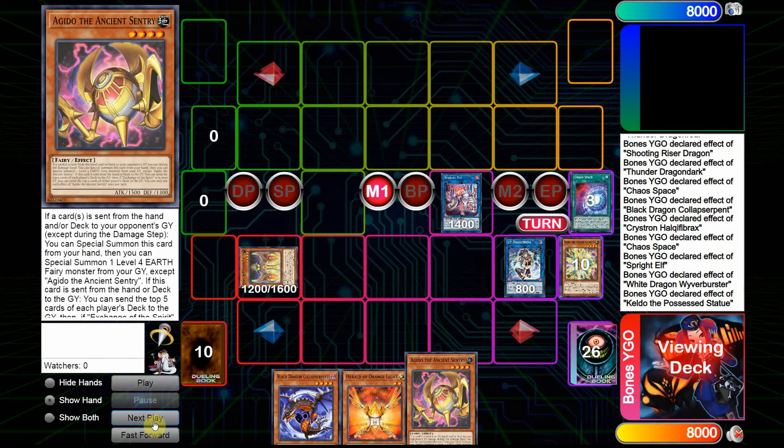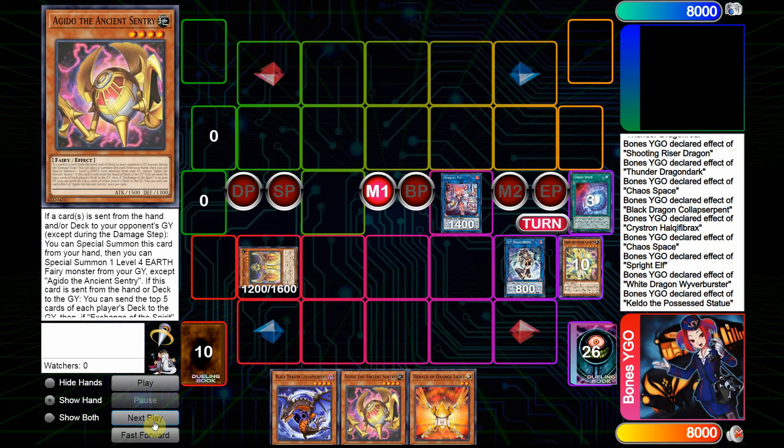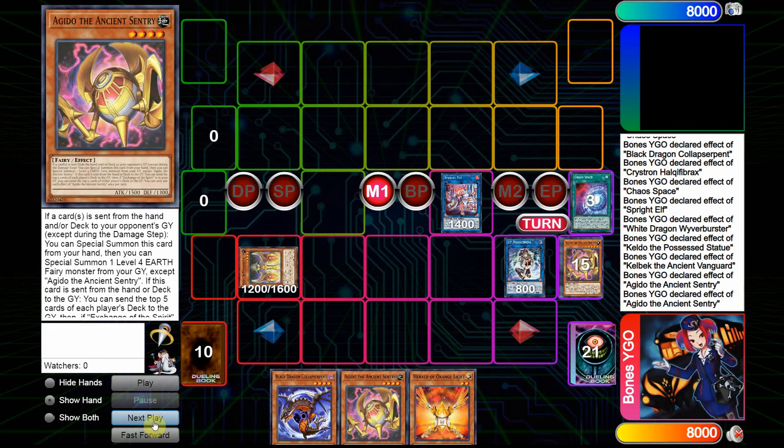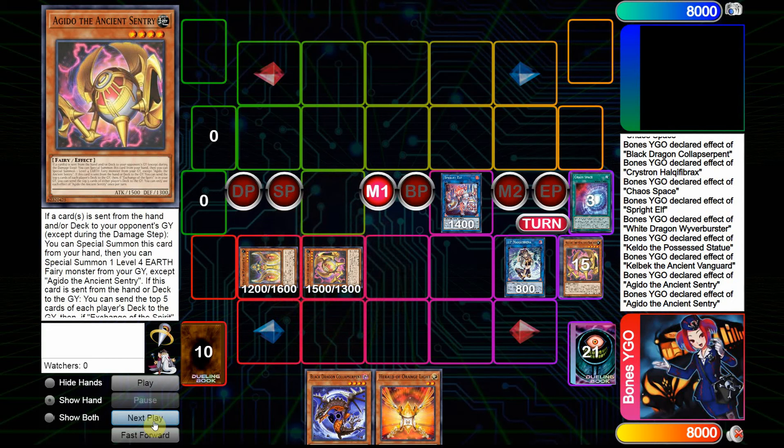Now I use the Keldo effect, pitching the Kelbek. From there, I add Agido, which triggers Kelbek to mill 5. I do just that, and it hits an Agido. Now I can use the Agido in the Graveyard and the one in hand — the one in hand Special Summons itself, reviving a level 4 Earth Fairy from my Graveyard. The second Agido then mills another five.